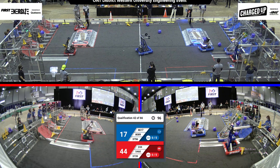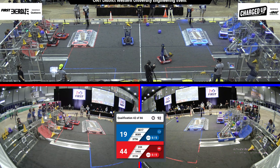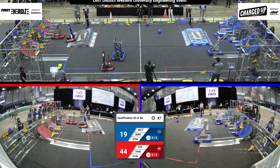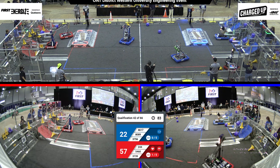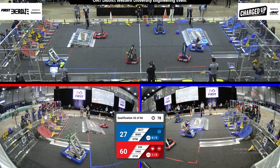All teams scoring some points. Over on the red alliance, two robots — 5460 and 244 — placing cones in their rows, and they've done it. On the blue side, 8089 just shot up a cube into the upper row.